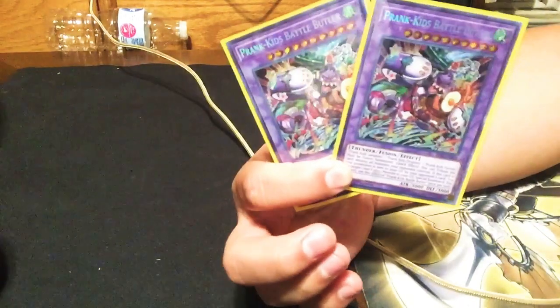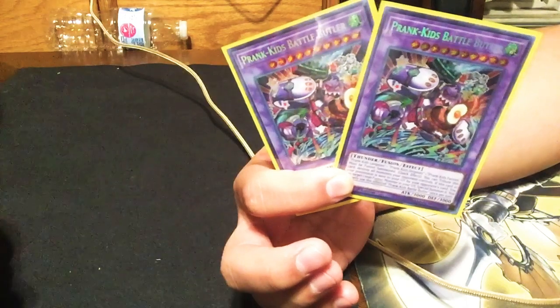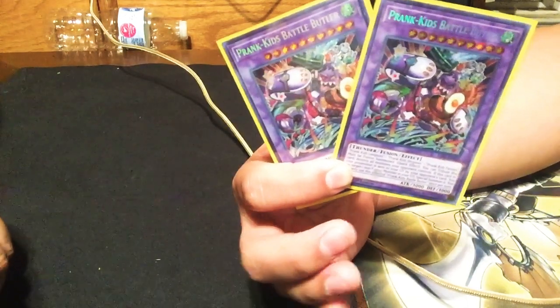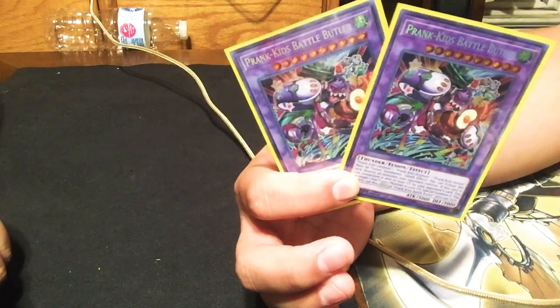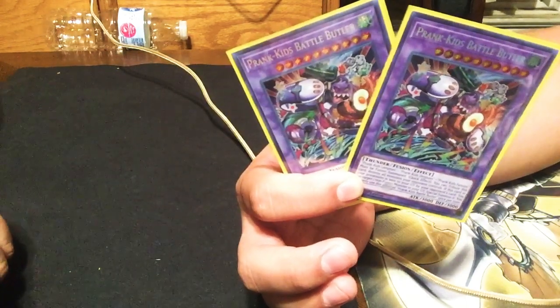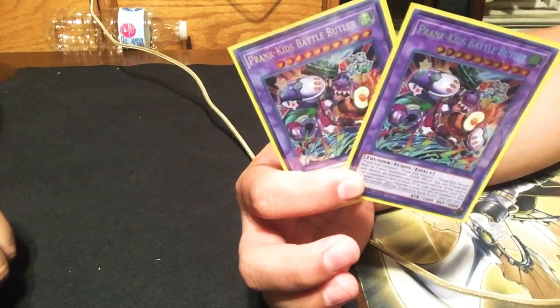This is another card I would change, but I'll explain later. We're playing two Battle Butler — he's basically Right Leg of the Forbidden One on legs. He's not that hard to summon; some people say he is, but Rudy has summoned it four times on me in one duel.